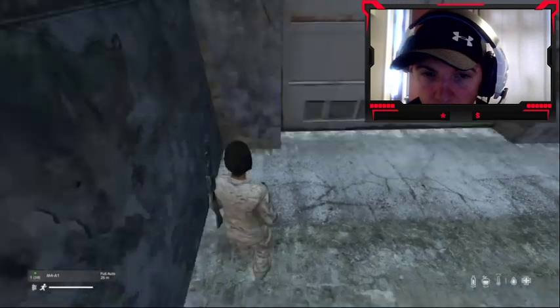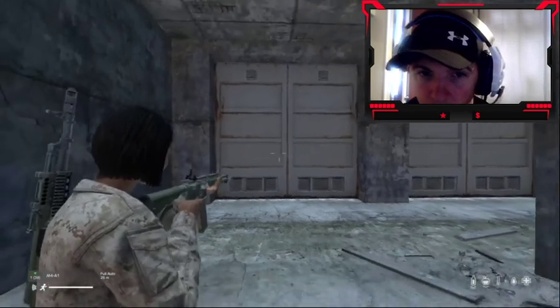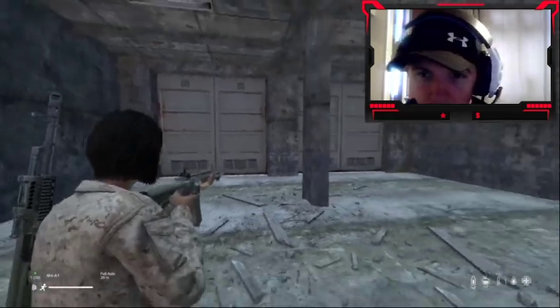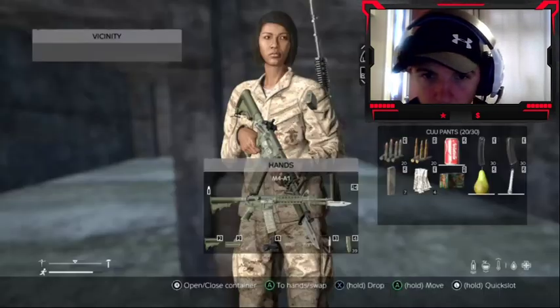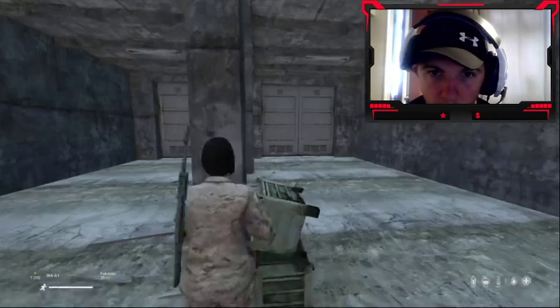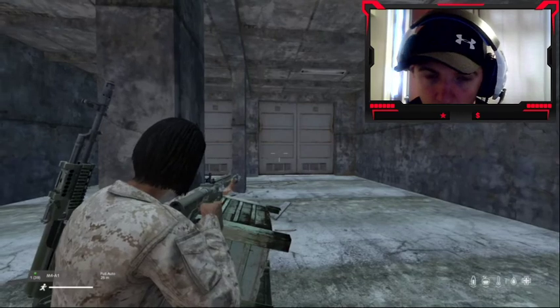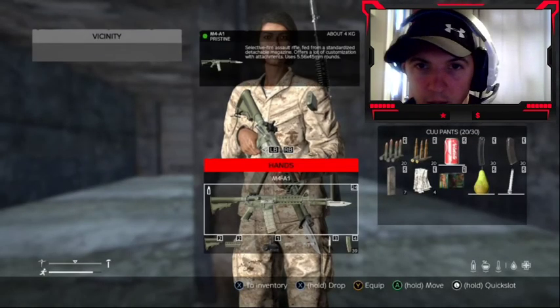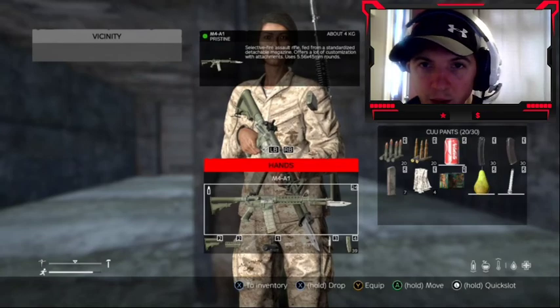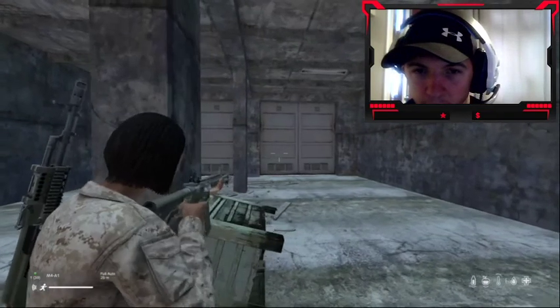And there you go — you've got the M4A1 with the iron backup sight, and that's green as well. So that's the M4A1 green with the iron backup sight, uses 5.56.